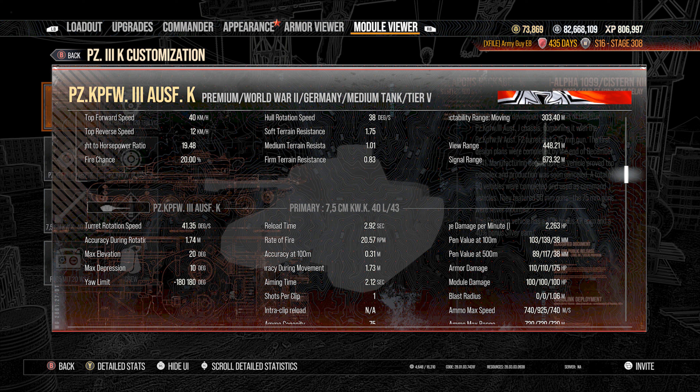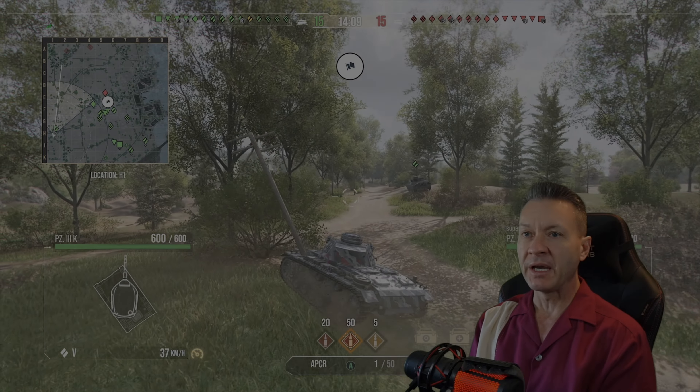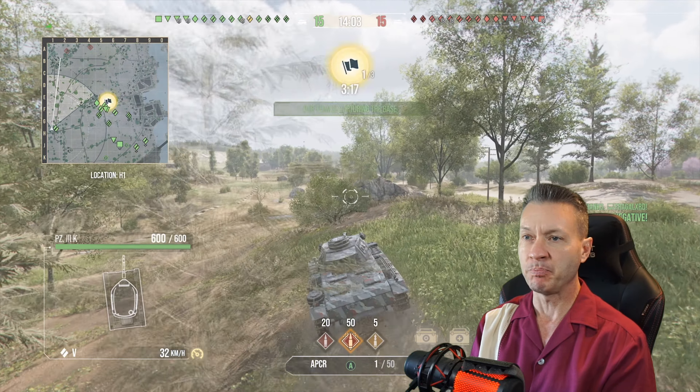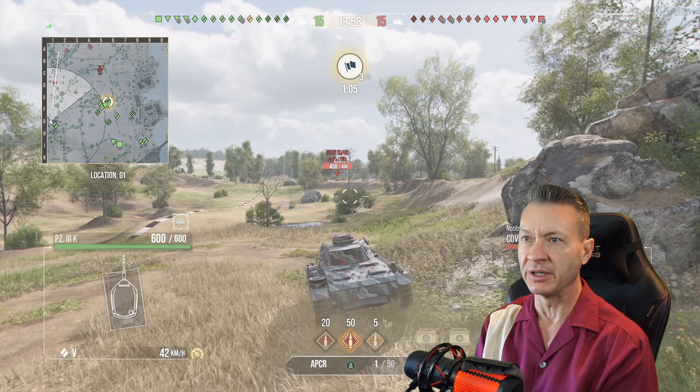Let's roll, let's get right into it. Fisherman's Bay — we're going to go up the 1-2 line. We're going to be as aggressive as we can. We're going to see if we can spot any enemies and get some spotting assists. I'd like to get about 1,000 spotting assists in this battle — that'd be nice.